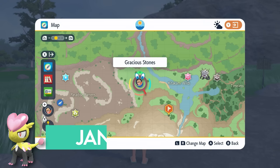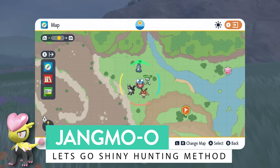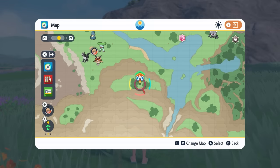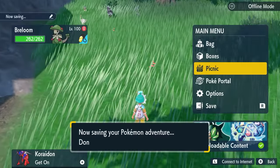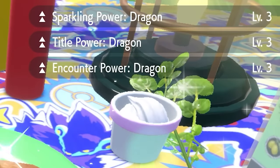The first hunt is going to be for Jangmo-o, the dragon type Pokémon. You're going to want to head into the Gracious Stones fly point, which is just to the west of the Timeless Woods. Once you're here, head up to this cliff ridge area where you'll find a cavern. Once you're on the ridge and you've dropped a save, set up your picnic and create a sandwich giving you Encounter Power Level 3 and Sparkling Power Level 3 for dragon type Pokémon.